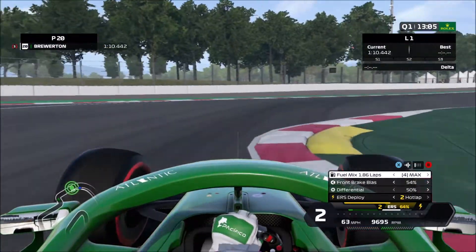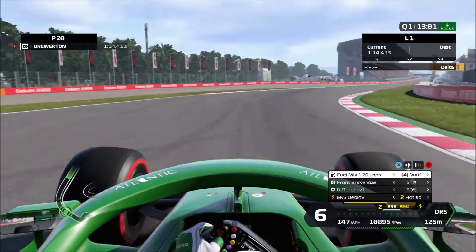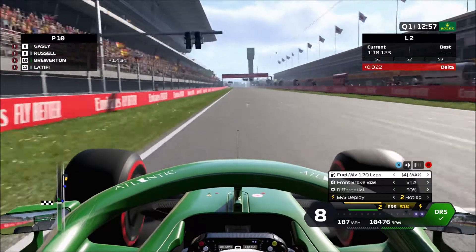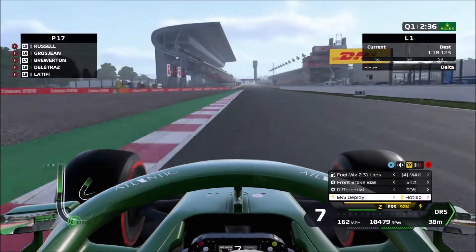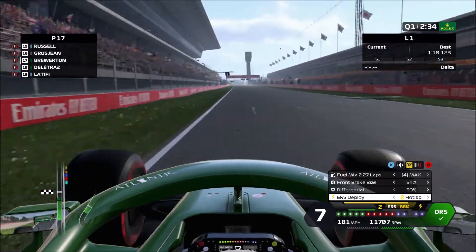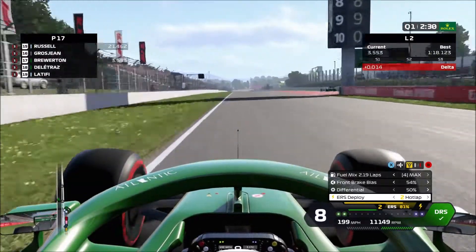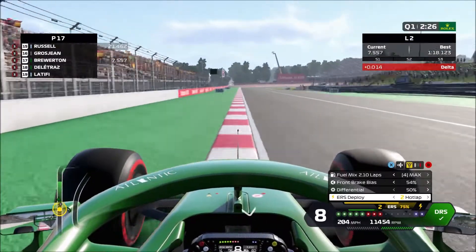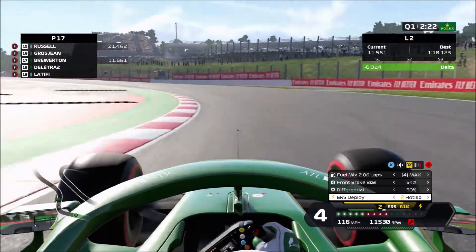Straight into qualifying now. It's going to be an okay banker lap — looking like a high or low 1:18 — which is 1.4 seconds off Gasly. We're slower than Russell but actually faster than Deletraz. This track is very chassis-dependent, so we are going to struggle to get out of Q1, but as long as we beat Deletraz and are in amongst the Williams, I'm fairly happy with that.